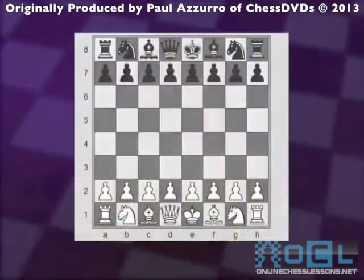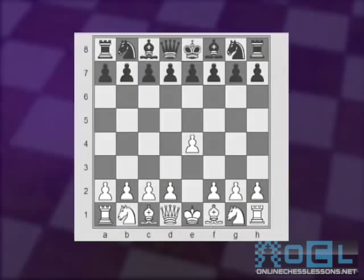Let's get started. Here is how the French defense starts. After white plays e2 to e4 and black plays e7 to e6, that is called the French defense.